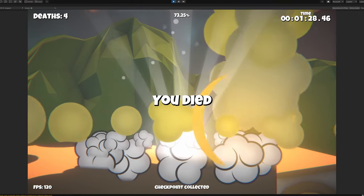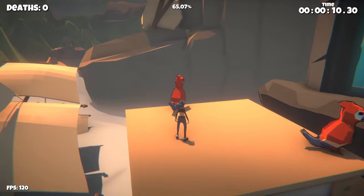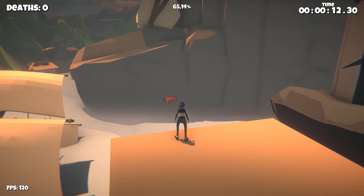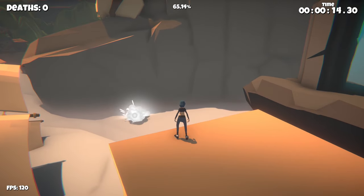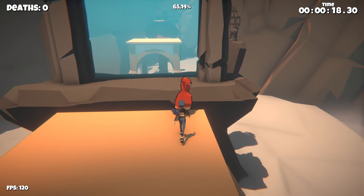Which brings us to the next interactive objects — parrots. When the player collides with them, they are kicked in the direction the player is facing. At this point I have also added the first authentic sound effects. Take a listen.